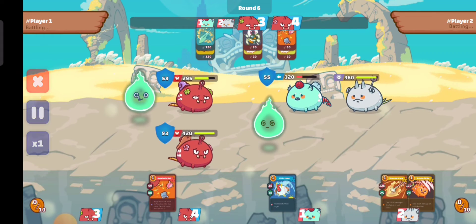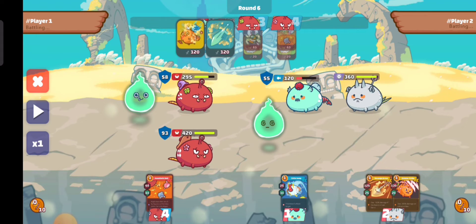Now look at the enemy's attack — two aqua cards. Luckily we don't use the anesthetic bait so there will be no stun effect on us. I think our bug here will still be alive because of the shield provided by third glance and our base HP, which is almost 300.